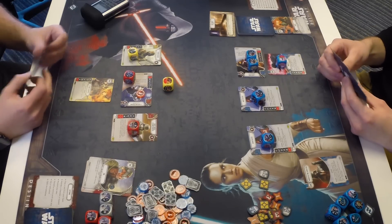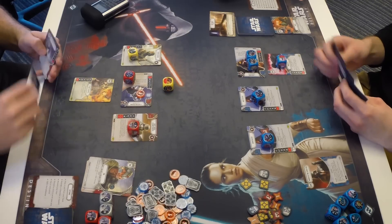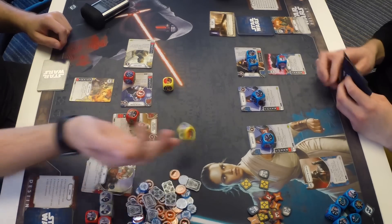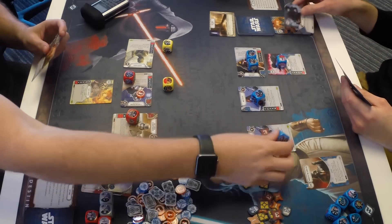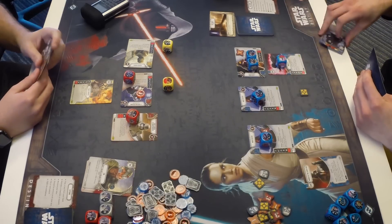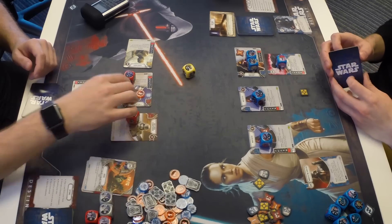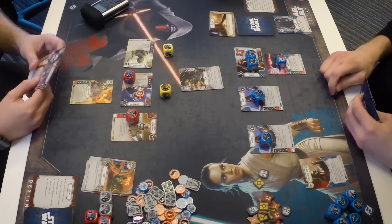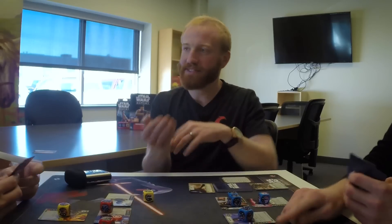Zach activates the Tuscan Raider — yellow dice looking good. He plays Rage, dealing damage to one of his blue characters to gain a resource, choosing to deal it to Kylo. Lucas discards Dodge to re-roll both his dice, rolling two melee and a shield. Zach then uses Anger: with more ready characters, he plays Flank to remove the Flamethrower die — finally getting it off the table. A great demonstration of all the ways dice are controlled in the game.